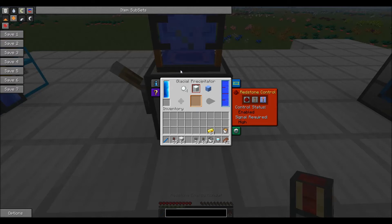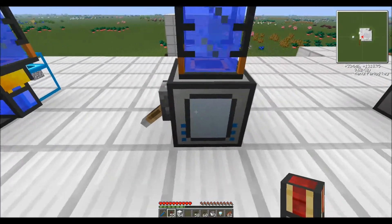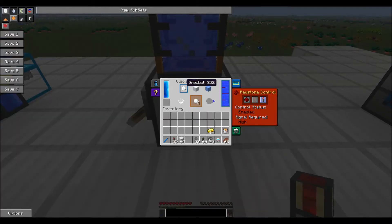First thing I want to show you is the Glacial Precipitator. Just like its name implies, this is a way to make things — blocks that are cold and frozen. You can make ice, snow, or snowballs. You will need a water supply for this machine. If I go ahead and turn it on, you will see that it makes things relatively quickly. Snowballs take the least amount of water.